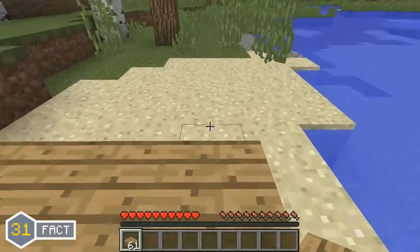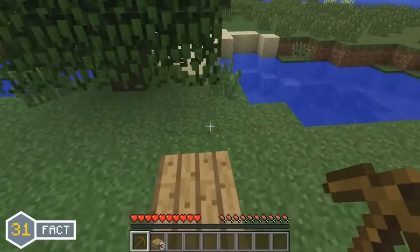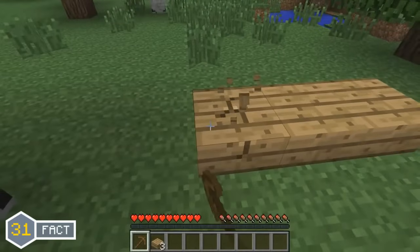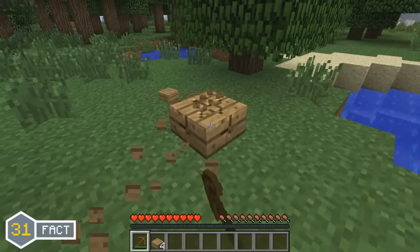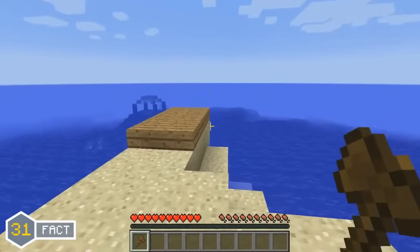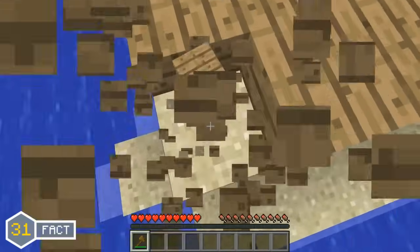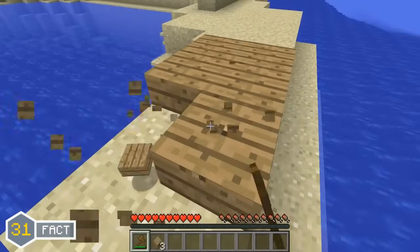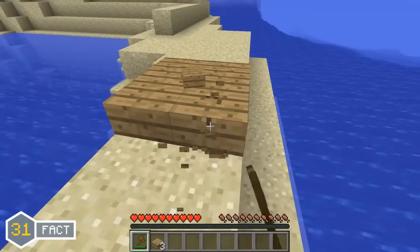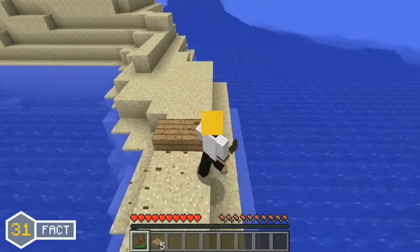The next change is all to do with wooden slabs. From Minecraft in dev all the way up to the Minecraft 1.2 update, wooden slabs could only be collected by using a pickaxe. However, in the Minecraft 1.3 update, the developers realised that obtaining wooden slabs with a pickaxe didn't really make sense, so they changed it so you obtain wooden slabs by using an axe rather than a pickaxe.